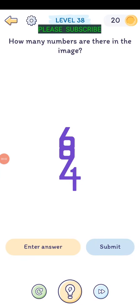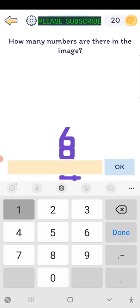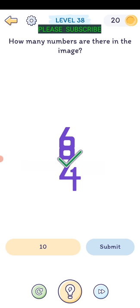Level thirty-eight: how many numbers are there in the image? I see a one, that could be a two, that could be a three if you take the sides away, and a four, five, six, seven, eight, nine, and zero - so that's ten. I'm gonna guess ten. Okay.